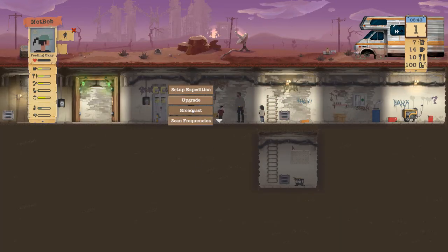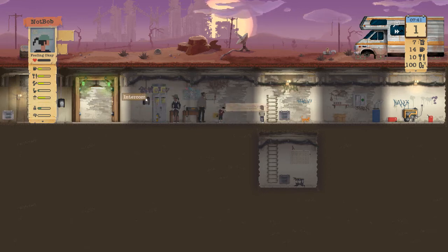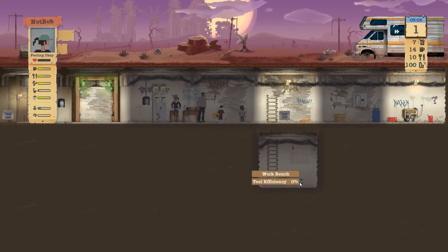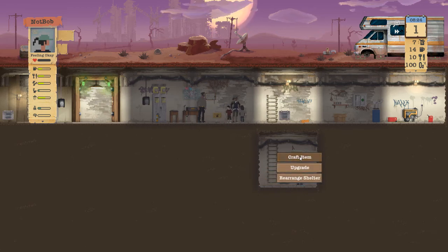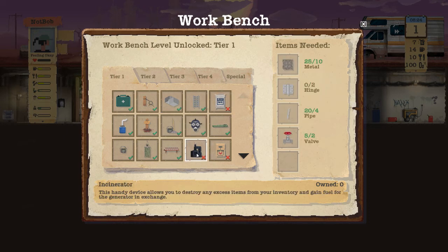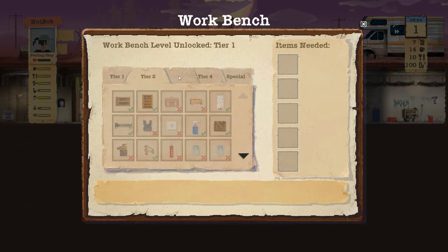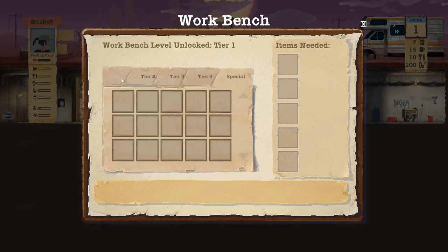Checking the radio transmitter — upgrade, set up expedition, broadcast, scan for frequencies. There are hazmat suits, an intercom, the shelter door, and I found the workbench! Crafting: building and upgrading shelter systems is important for efficiency. You can find items in the wasteland and use them to upgrade or create new items. You can also expand the shelter by crafting new rooms at the workbench. The green check marks show what I have and the red marks show what I'm missing.